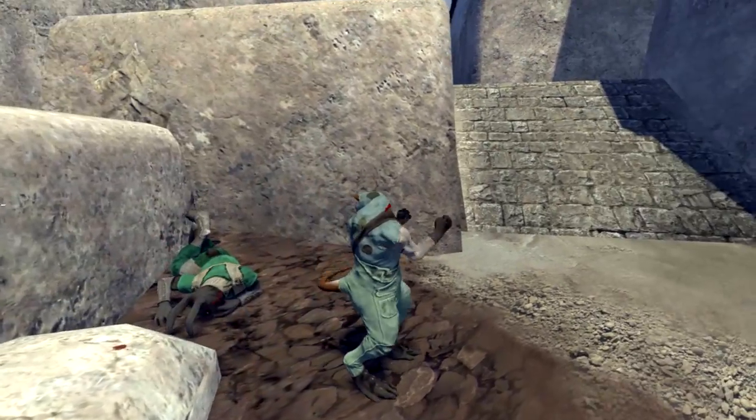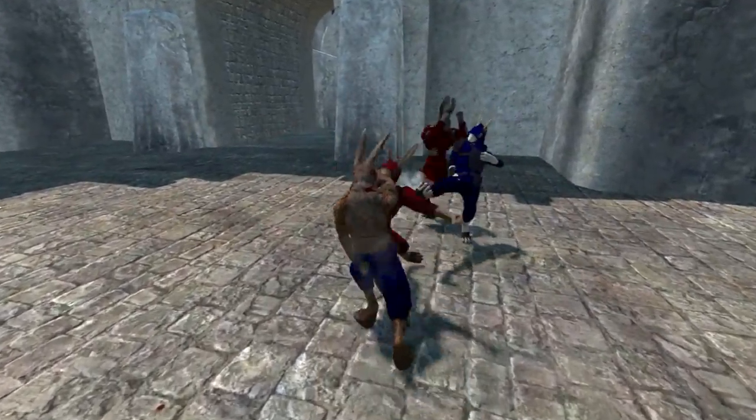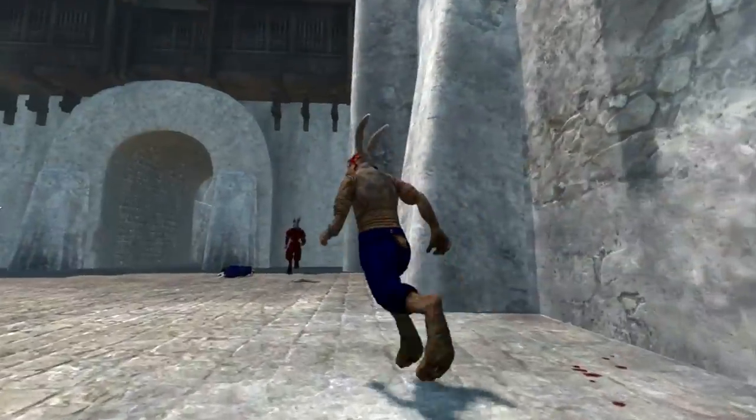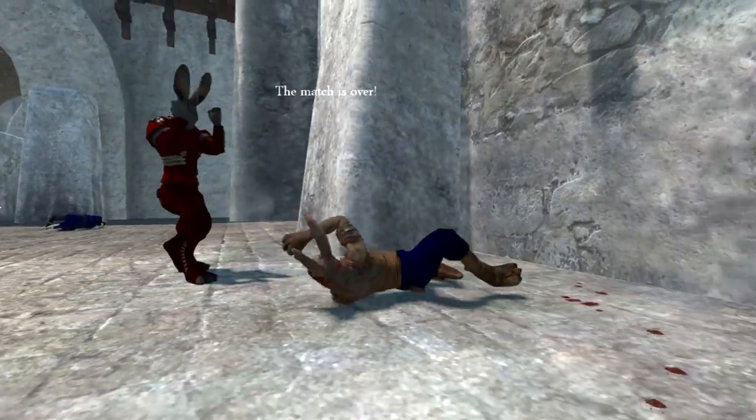While optimizing for larger numbers of characters, I found that the procedural animation details are now fast enough to use on NPCs as well. So they also have arm, tail, and ear physics, correct foot contacts, and even animated breathing to tell if they're alive or dead.